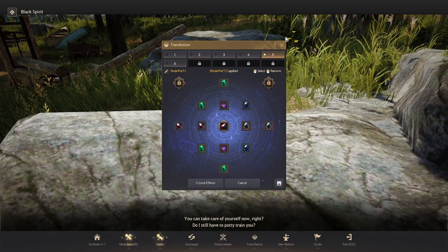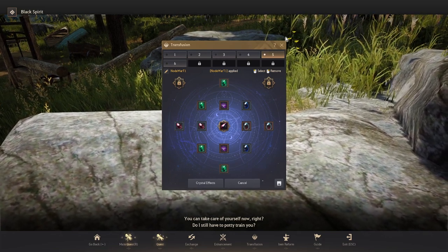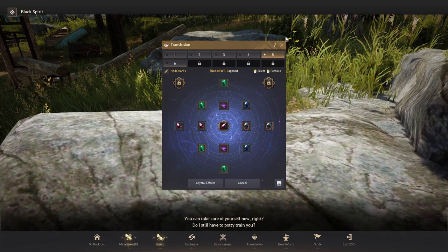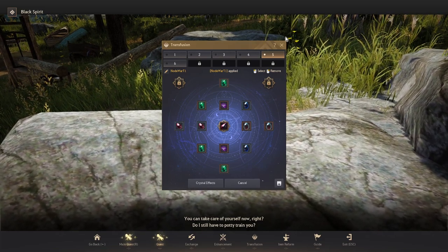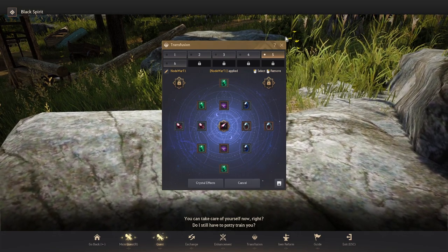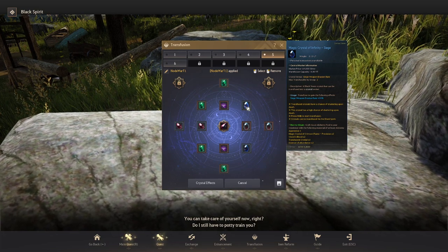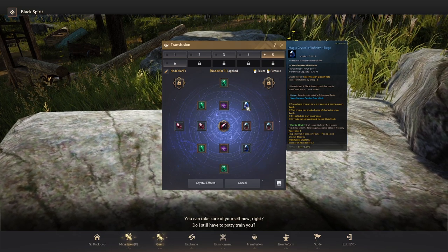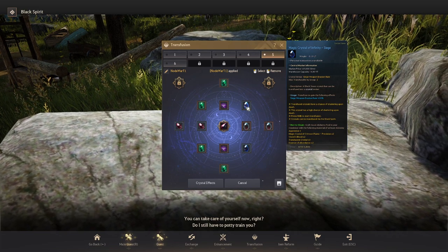In the past, you used to be restricted by the types of crystals you could use based on which piece of gear they could be slotted into — certain crystals could only go in the chest piece, others only in a weapon. But now with crystal profiles, that doesn't really happen anymore. Crystals are instead categorized under certain types, and you can use a certain amount of crystals per category per crystal profile. For example, under a crystal like Magic Crystal of Infinity Siege, the crystal group is 'siege weapon evasion rate,' max transfusable by group: two. So every crystal is put into its own category, and it tells you how many per type you can slot in one profile.